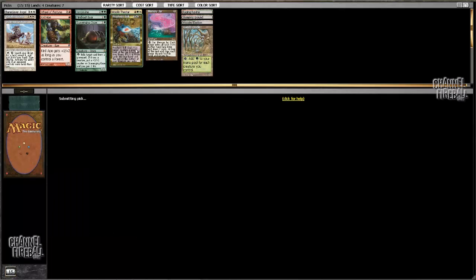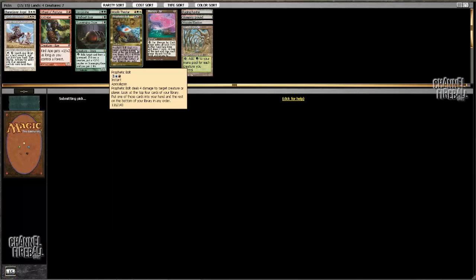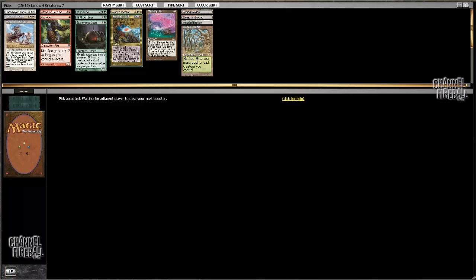Very surprised Prophetic Bolt came around last. Even in cube, it's nice to have legitimate two-for-ones. So this deck is kind of developing — I have a couple of things I can use with early mana producers. I've got Wheel, I've got Jar.